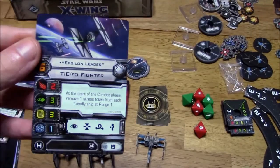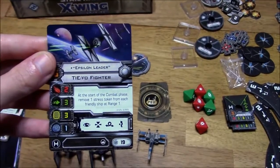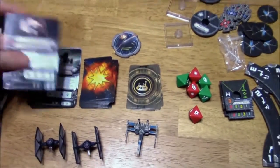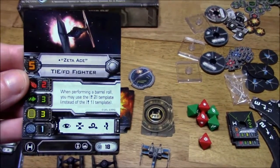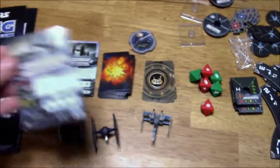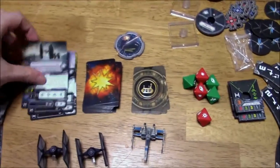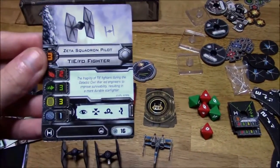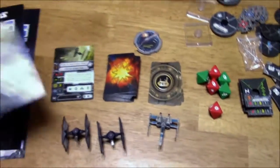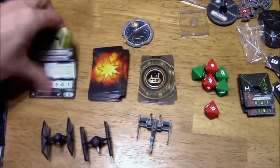You've got Epsilon Leader with a pilot skill of 6. At the start of the combat phase, remove one Stress Token from each friendly ship at range 1 — coupled with HALO Runner, I can see this guy going places. Cost is 19. You've got Zeta Ace, another unique pilot: when performing a Barrel Roll, you may use the 2 template instead of the 1 template. Then Omega Squadron at cost 17, pilot skill 4. Zeta Squadron at cost 16, pilot skill 3. And Epsilon Squadron at pilot skill 1 and cost of 15.